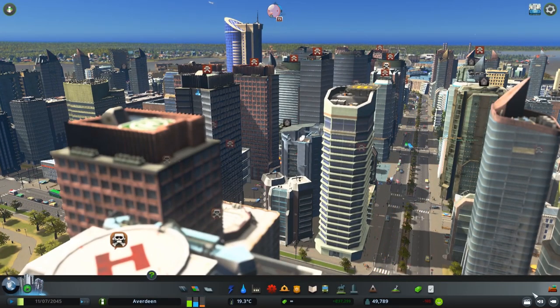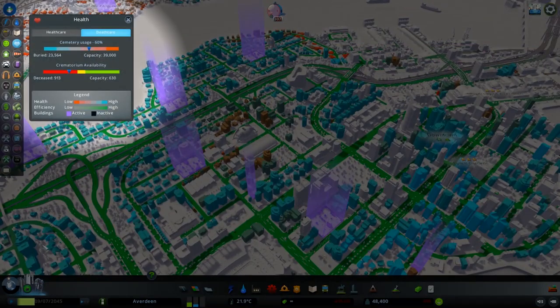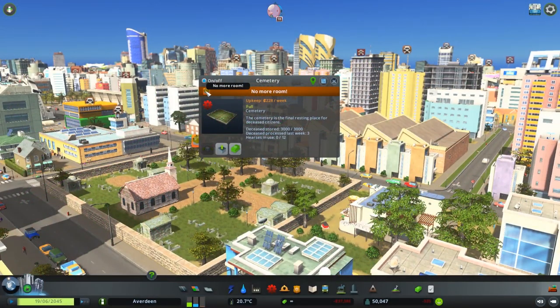There are many things you can do to prepare for these types of death waves. One important thing is to check your health and death demographics panel. Make sure that you have enough cemeteries and crematoriums in the event these large death waves arise, and always be sure that you have enough room in your cemeteries to store all of those people.